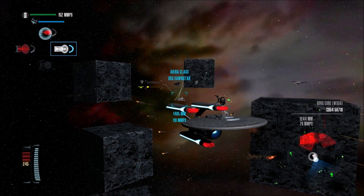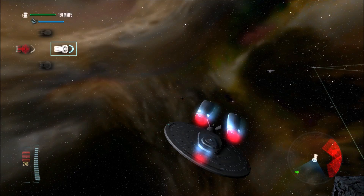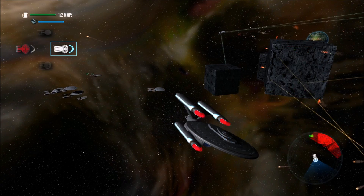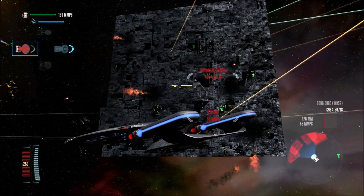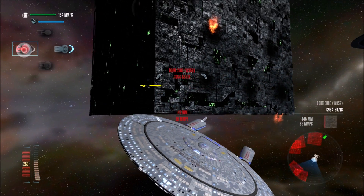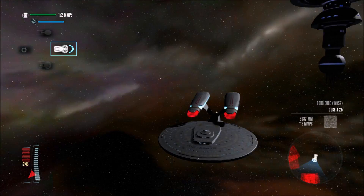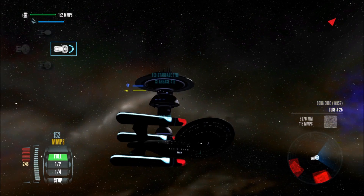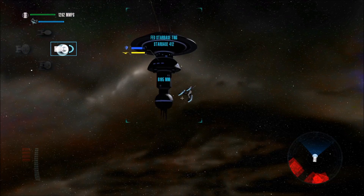The Akiras are falling apart, our shields are down. We can't hold out much longer — all hands abandon ship. We just lost the Sovereign. This cube has been slightly damaged. We will add your distinctiveness to our own. Weapon systems severely damaged, we've lost antimatter containment.